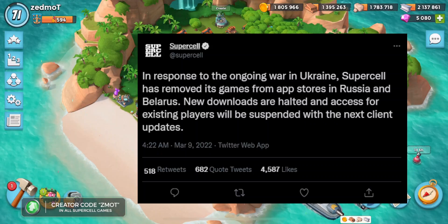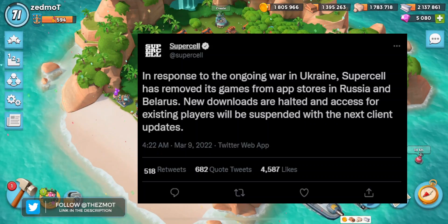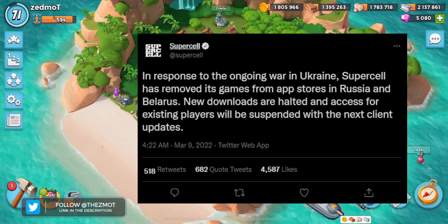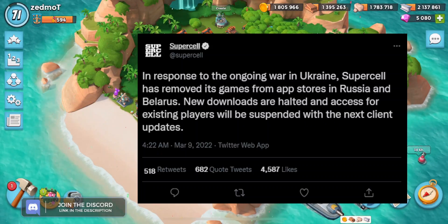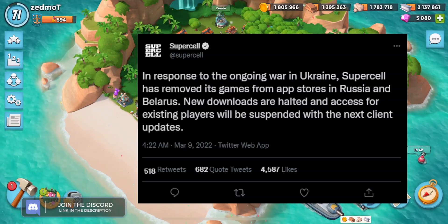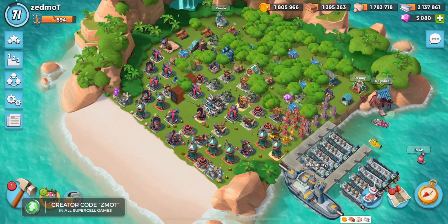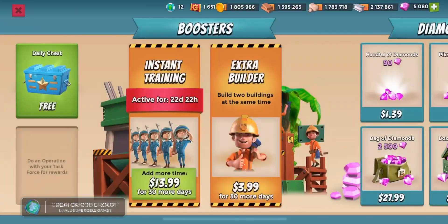Supercell has decided that they are going to remove their games from the App Store in Russia and Belarus, and they're also going to suspend players with the next client update. So if you're in those locations, I guess you're looking at a VPN or something like that. I just wanted to make sure that's well-known and that I spread that to all Boom Beach players, because I suppose some innocent people are going to get kicked out of their Boom Beach accounts due to terrible decisions by world leaders.